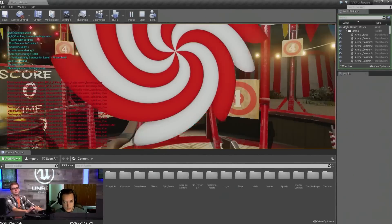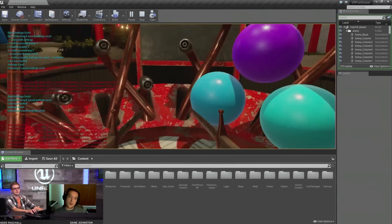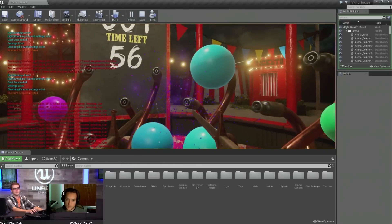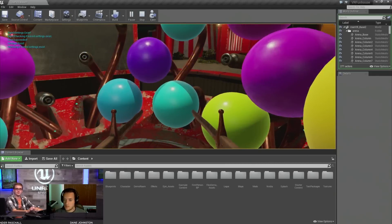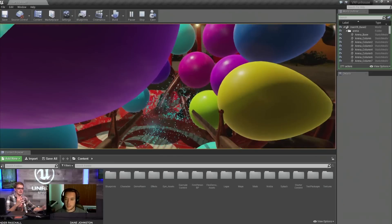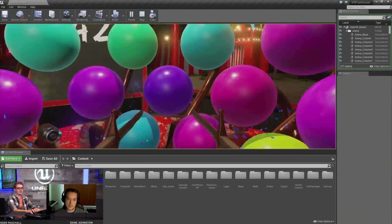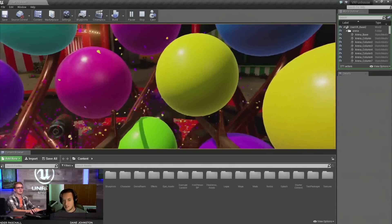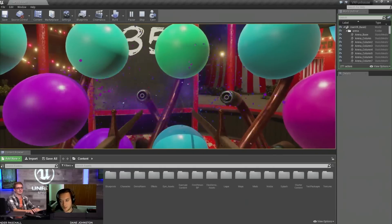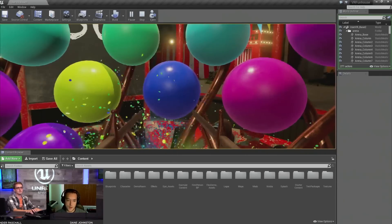When we first jumped into VR, volumetric fire was one of the first problems we needed to figure out. A lot of fires are just 2D billboarded sprites, and it always comes off as very flat-looking when you have proper depth. You get those two eyes in there and suddenly you're like, 'I see what's wrong here.' So volumetric fire was incredibly important to us, and we actually have one of those mods that we put out today that shows that off — the moles of fire.